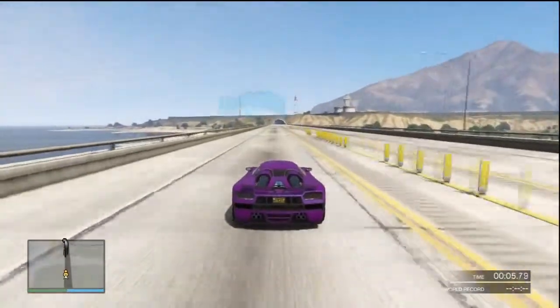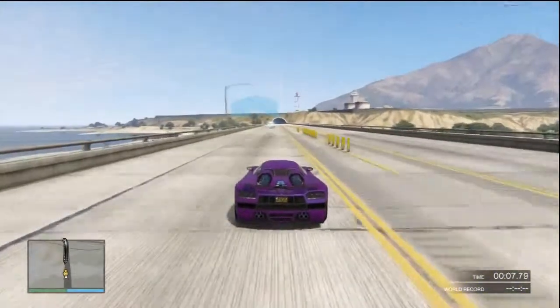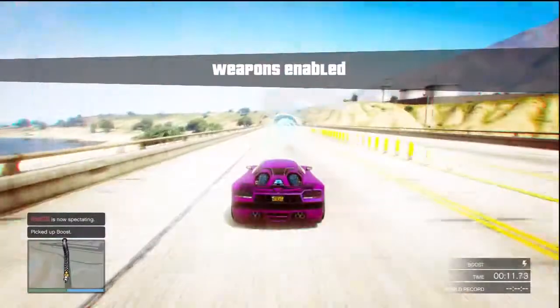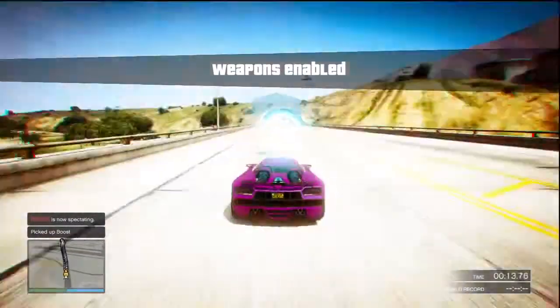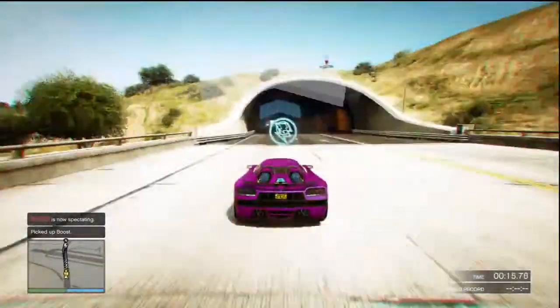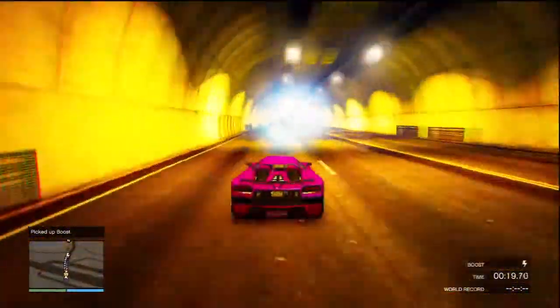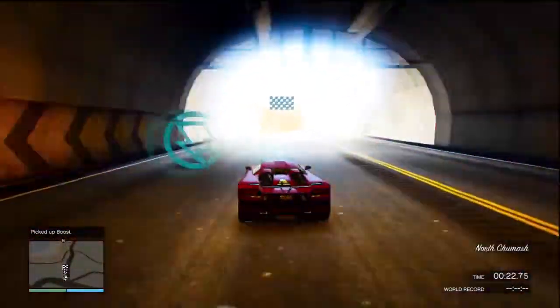As you can see here, you basically just want to hit every checkpoint. See these power-ups right here? You want to make sure that you hit and use every single one. Using them is obviously going to make you go faster and be able to complete the race in a faster time and gain more RP per hour. However, it's also necessary to hit every single one of them to gain the maximum amount of RP for this race, which is 3,000.